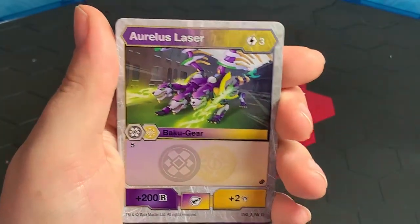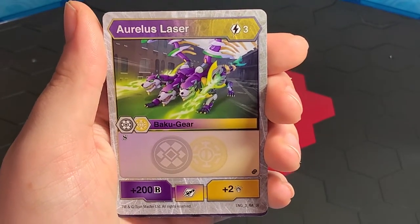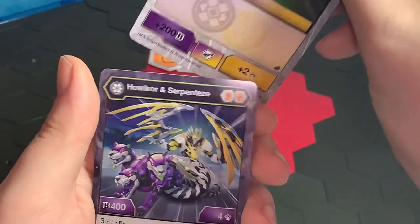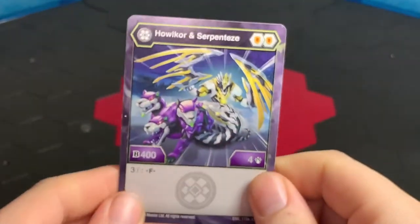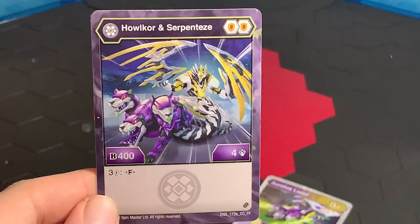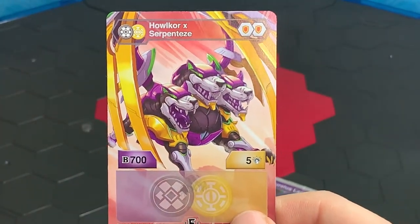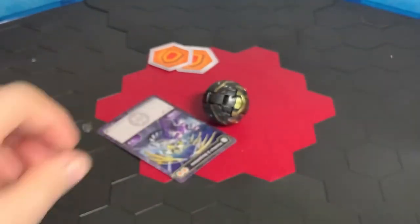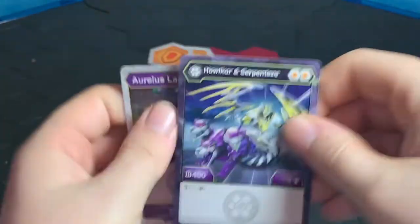He comes with the Bakugir ability card — Darkest Laser — for three energy cost. Shadow Strike gives plus 200 B-power and two damage, which is actually pretty good. The character card is Darkest, with two Shield Cores, base 400 B-power, base four damage, three fusion cost, getting you base 700 B-power with base five damage. The Bakugir card is decent, but the Bakugan stats themselves aren't that great unfortunately.